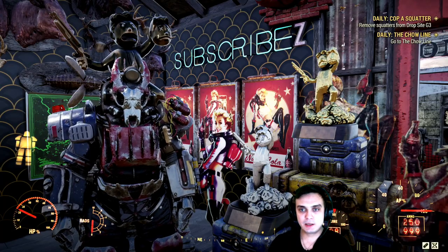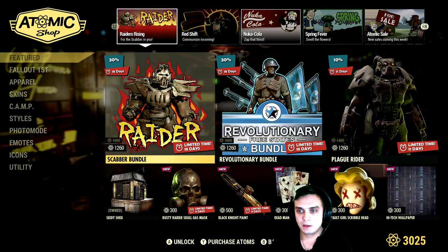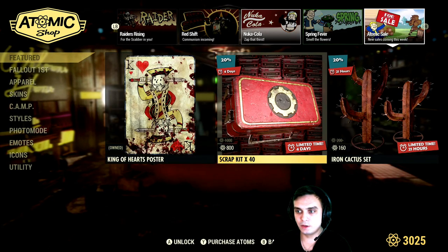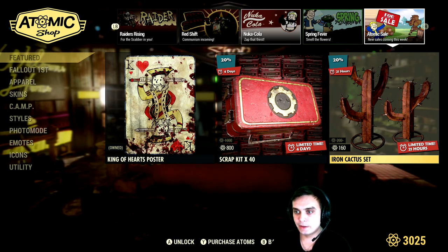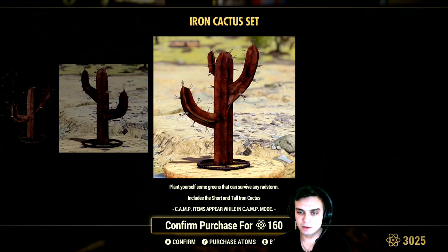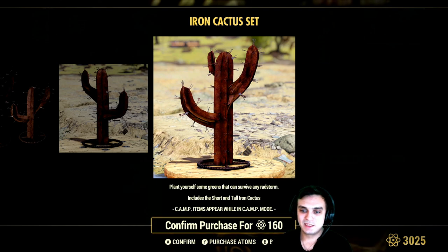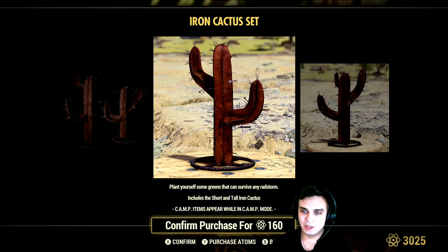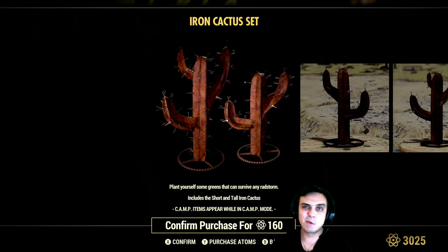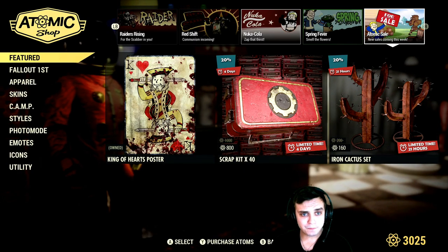Alright, so let's take a look at what we got at the atomic shop today. The last section already covered the Iron Cactus set with a 20% discount for 160 atoms. I don't know — if it were like 50 atoms I would go for it, but I'm gonna skip out on this one.